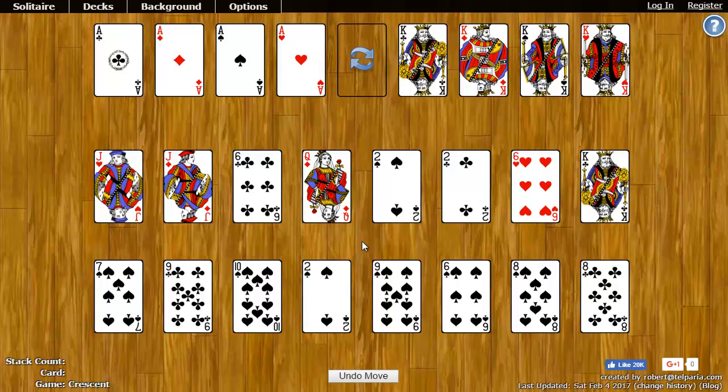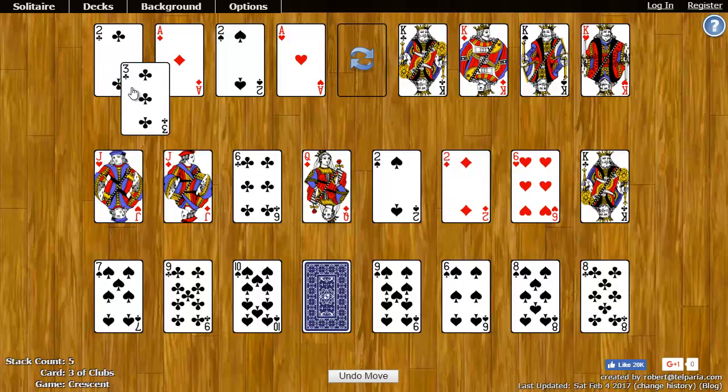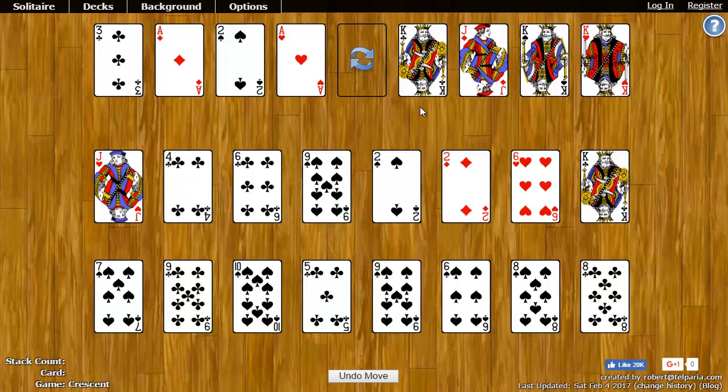So, for example, I can take the two of spades and put it on the ace of spades. I can put the two of clubs on the ace of clubs. Now I need a three of clubs — I can take that and put it up there. Over here, for example, on the king of diamonds I can put the queen of diamonds, and then I can put the jack of diamonds, and so on and so forth.